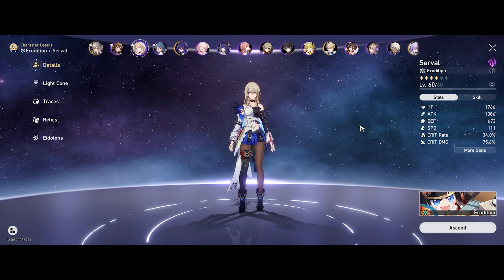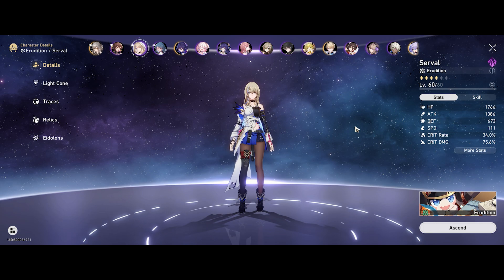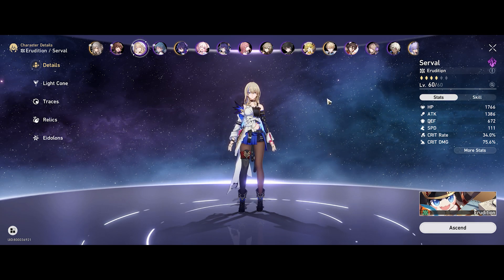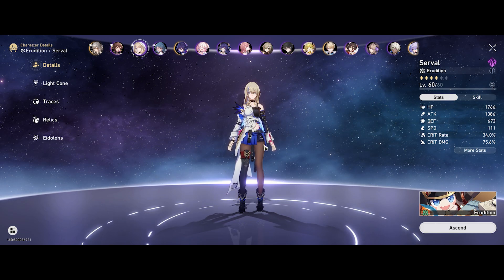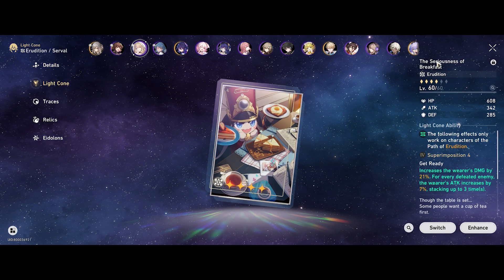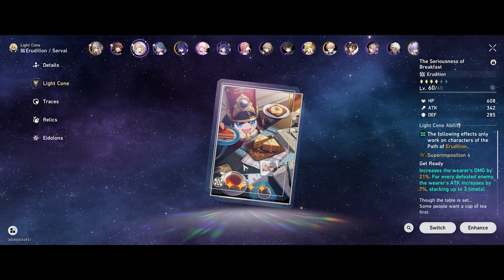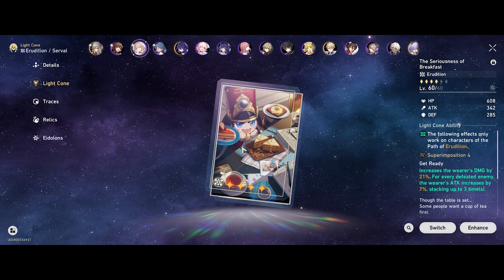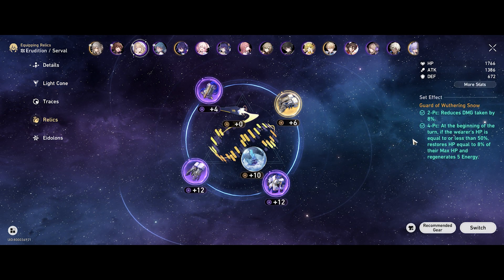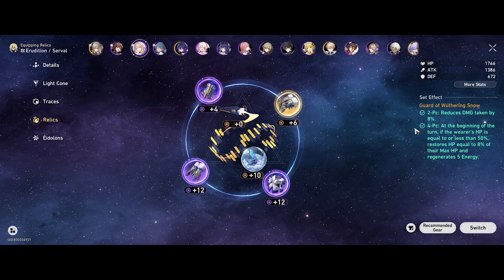Serval was similar - she was decently important in Phase 1, but from Phase 2 onwards she just dealt additional attrition damage, since most weakness breaking happens when you break Gepard's shield through DPS. This is one of the rare matches where you don't really need perfect elemental typing going into the boss fight. I'm using Seriousness of Breakfast for her, which you can get from the Forgotten Halls shop. For relics, I'm running Guard of Wuthering Snow on her as well for some damage reduction - though as you saw, it wasn't enough to keep her alive.